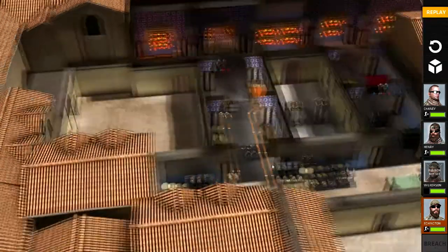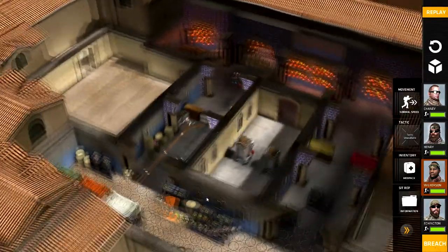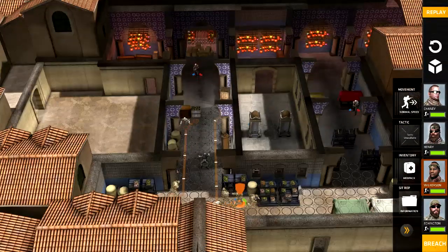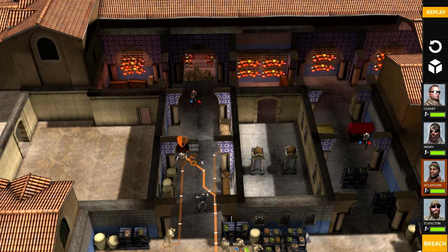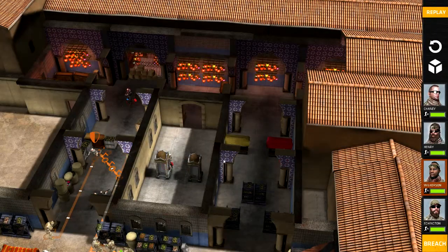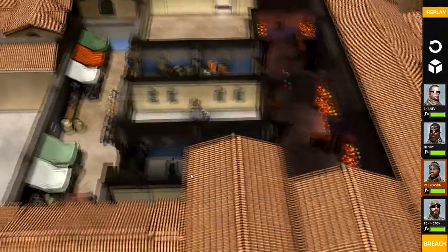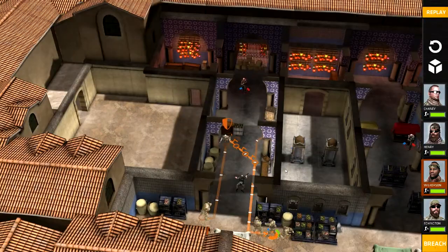Everybody needs to be shooting at this guy so he gets downed super fast so that nobody dies from him. Let's make sure every corner here is facing the right direction. No doors on this wall. There's a guy in the inner bit but we don't have to worry about him yet — unless the windows... that's a tough call. I don't know if he can shoot through these windows or not. We'll see whenever he either does or doesn't own us.